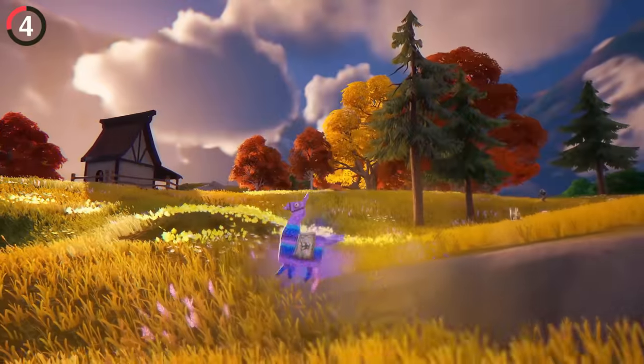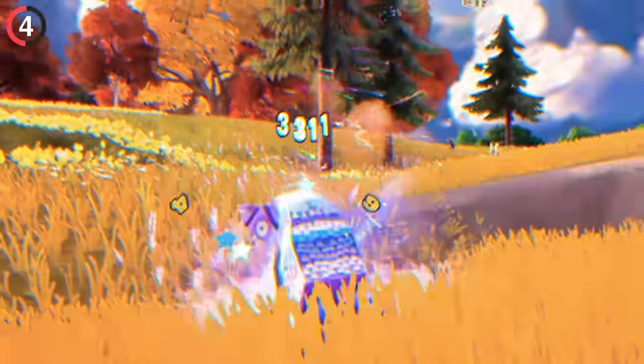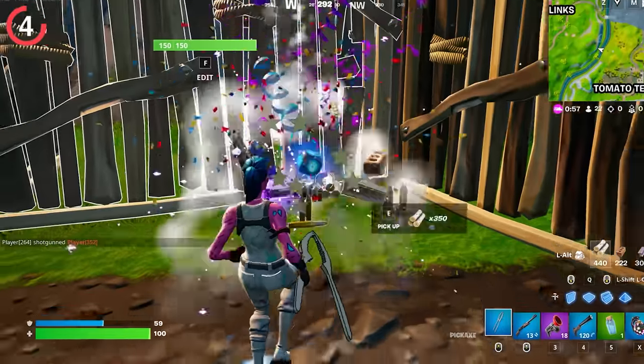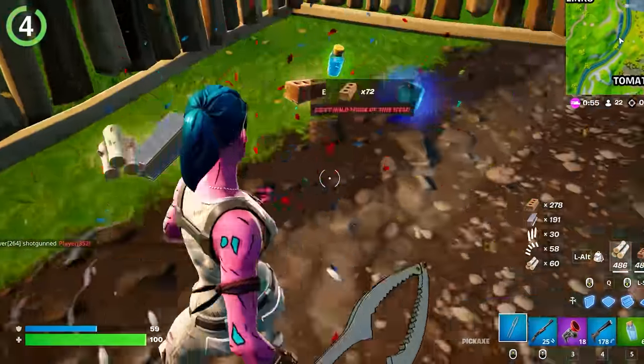A change people are happy about involves Fortnite's mascot, the Llamas. We all got pretty tired of chasing them, and every time you found one, most of us would just ignore it. But now they've been reverted back to normal, allowing you to open them like any other chest or supply drop. Hopefully it stays this way.